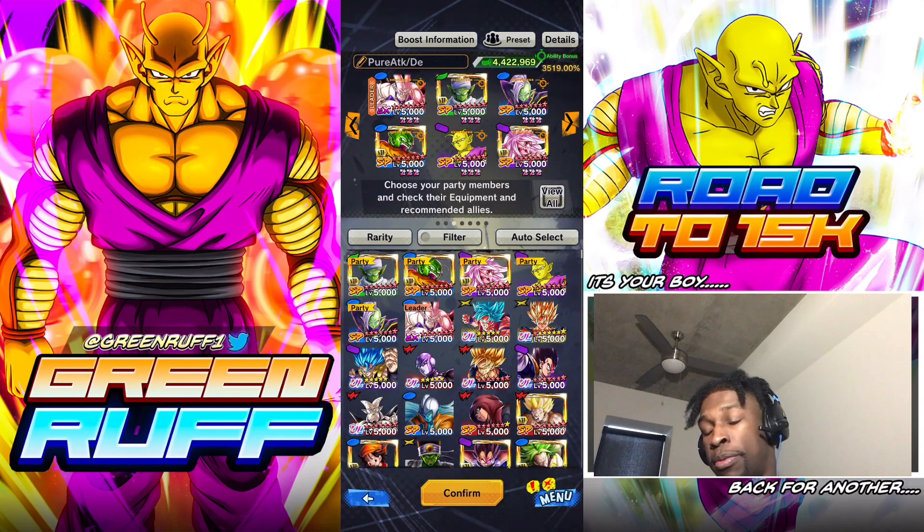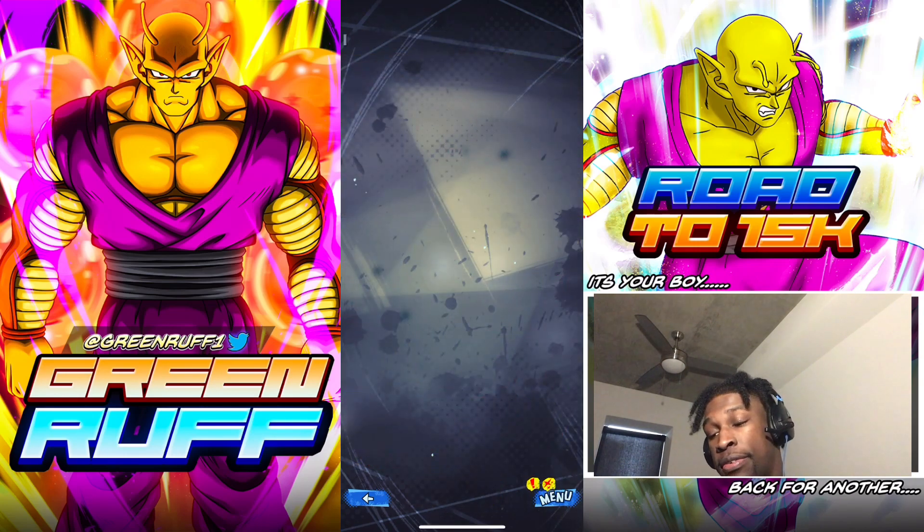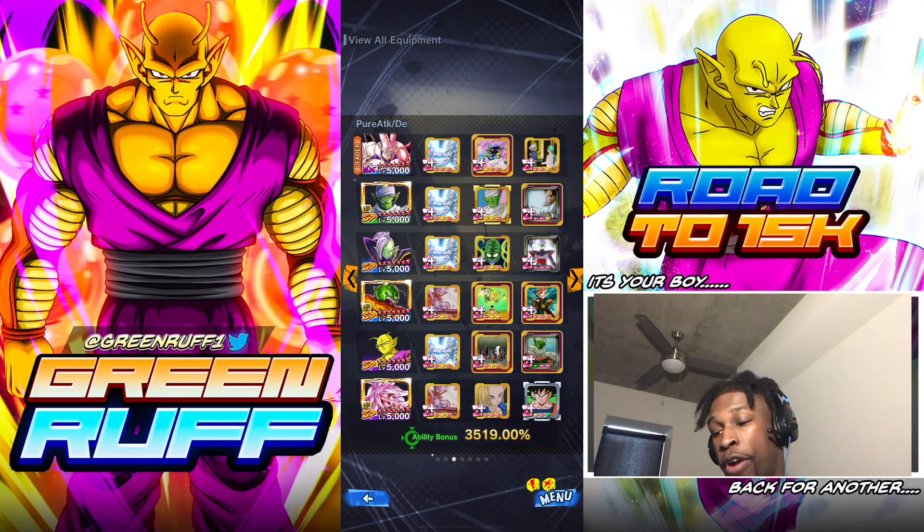We're rocking him on Regen. We gotta rock Zamasu — Zamasu is really the glue for the team. Omega is just literally him. Then purple Piccolo just in case we face a lot of greens — we can go with the double Piccolo, the light skin Piccolo and the dark skin Piccolo. I'm gonna show you guys the clips, we'll have some matches, and we'll see what Zenkai OG Green Piccolo can do.